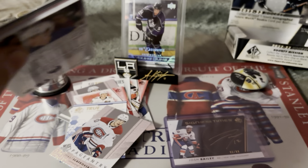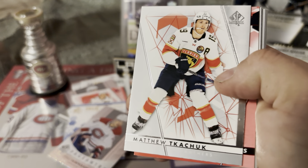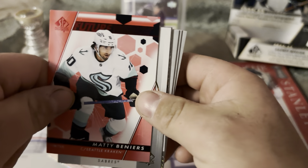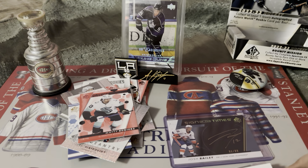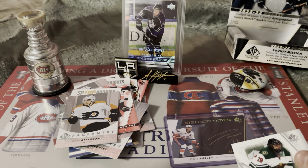Getting down to the nitty-gritty here. Aaron Ekblad, John Gibson. We got another limited - a future watch limited. Not really a big hit, more of a two to five dollar card, so not bad. Owen Power top rookies and a pageantry of Cam Atkinson.